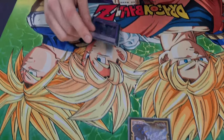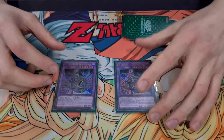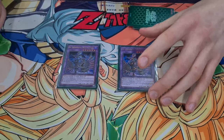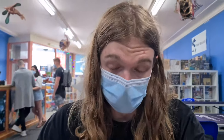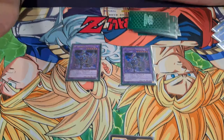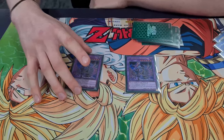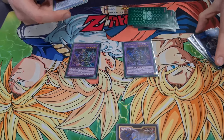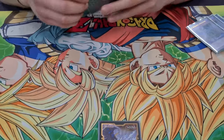Now onto our Shaddolls in the extra deck. We play two Apkalone — I was playing it at 3, but you don't really need it at 3. At 3 it's really good for Punishment sending and Nadir Servant sending, and sometimes I miss the 3rd, but you can get away with 2. This card's legit ridiculous — you can just add back stuff from the Grave and tag one card on the field. But the 3rd doesn't come up enough to use it over something else — I'd rather play an Accesscode or a Schnell Construct. If there was a 16-spot extra deck it would be a 3rd.